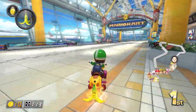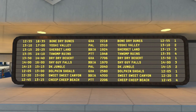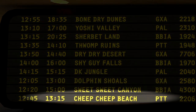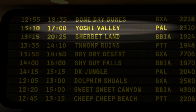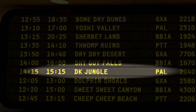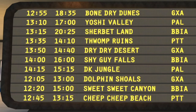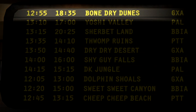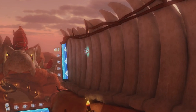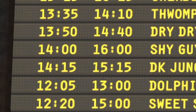Now, if you look at the arrivals and departures schedule inside of the airport, you'll see names of other tracks in the game. Those tracks are Dolphin Shoals, Sweet Sweet Canyon, Cheap Cheap Beach, Bone Dry Dunes, Yoshi Valley, Sherbet Lane, Thwomp Ruins, Dry Dry Desert, Shy Guy Falls, and DK Jungle.